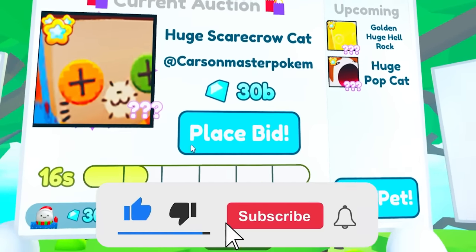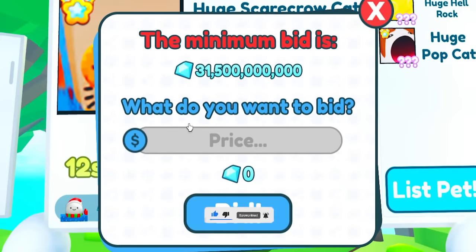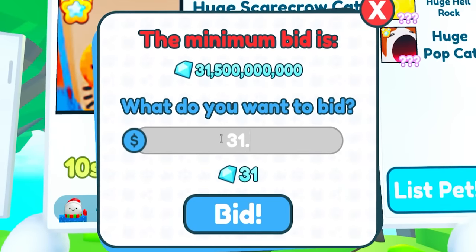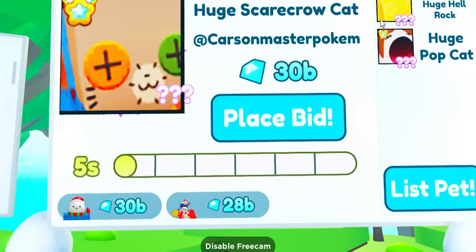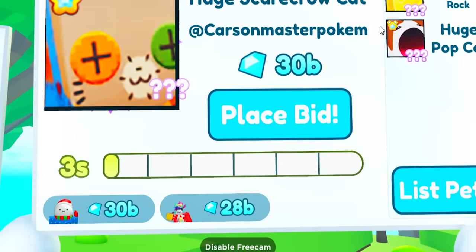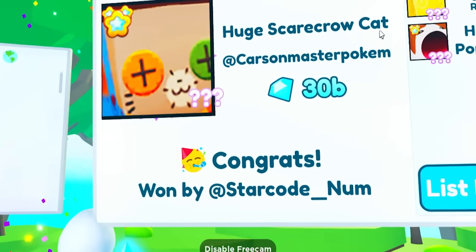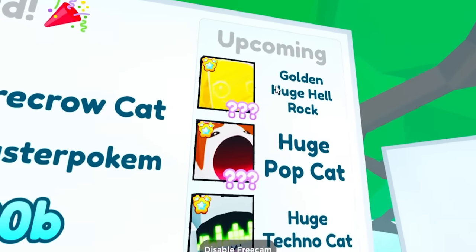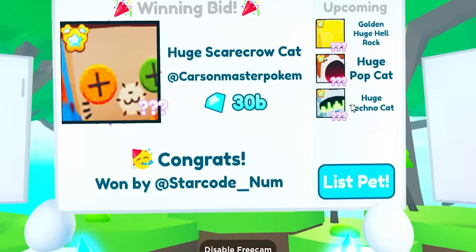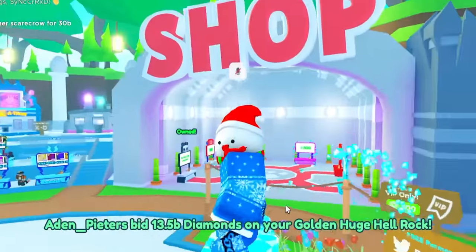Another thing I want to test is if you bid 30 billion and you're the latest bidder, can you bid again? Let's try putting 31.5 billion. No, it already says I am the top bidder, so you don't have to bid twice if you're already at the top. It looks like we won it for 30 billion, nice. Now supposedly when my golden huge hell rock comes up and we sell it, we should get the huge hell rock back.